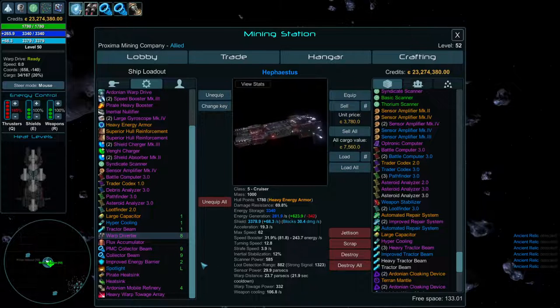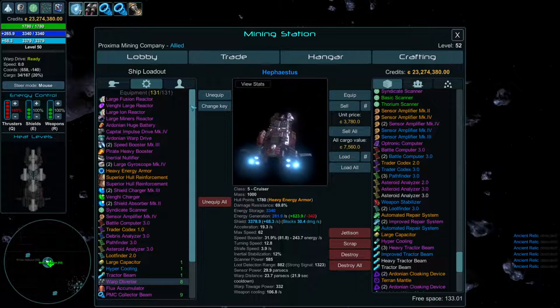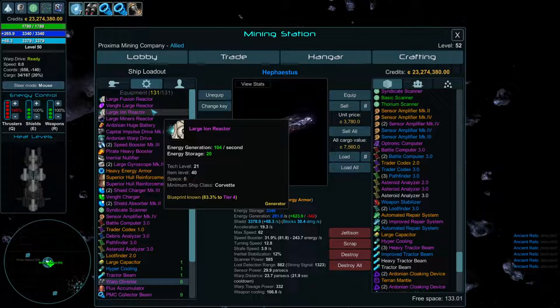Hopefully this explains everything you need to know about the equipment — what each item does, how to find the rare faction-specific ones, and what special effects the major factions provide with their better upgrade coefficients. Thanks for watching, check out my other videos for more information.